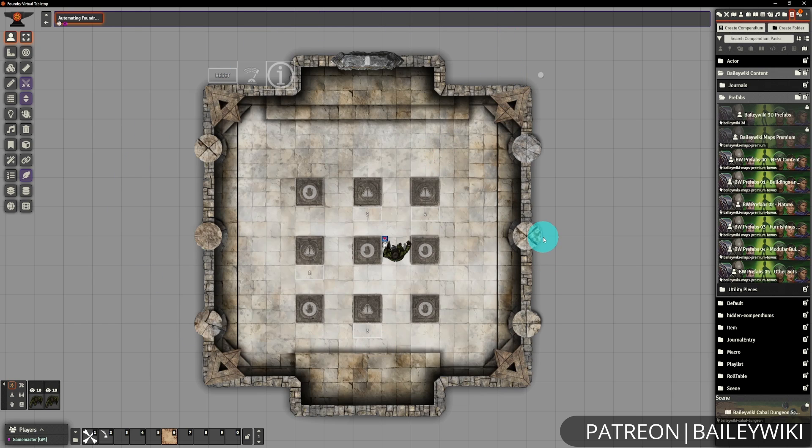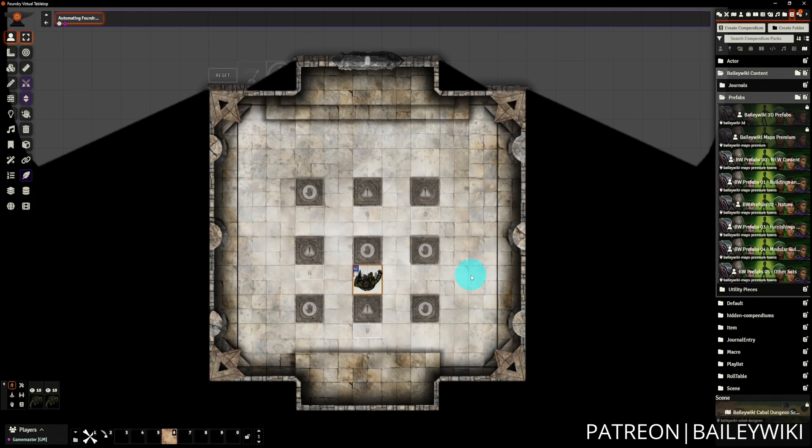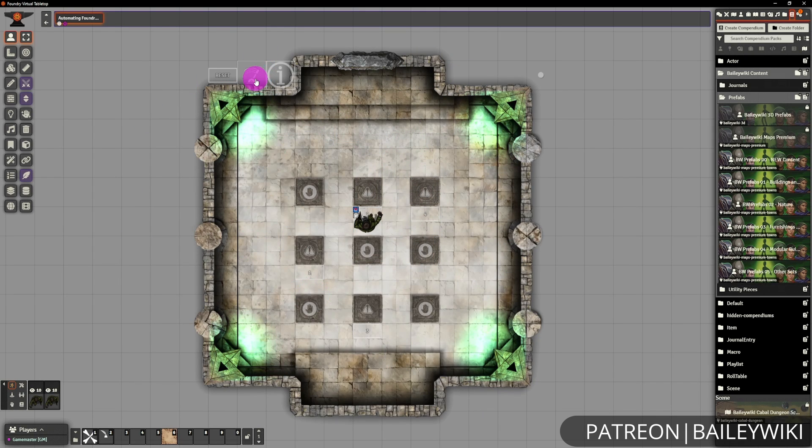As you can see, this looks pretty polished, and I've got some reminders in place for determining what order to press the buttons in. We even have a handy reset switch so that once the puzzle has been completed and the door is open, this no longer functions — so you can't accidentally lock yourself out after solving the puzzle successfully. We cover all of this in this tutorial, so if you're interested in learning how to leverage the new Variables function of Monk's Active Tile Triggers, stick around and check out the timestamps for breakdowns along the way.